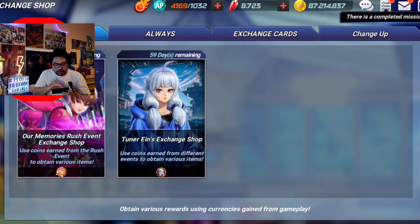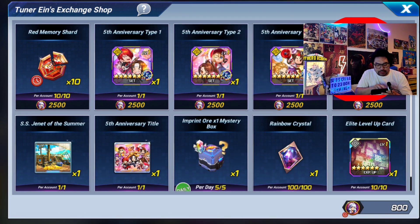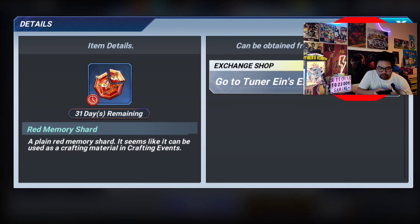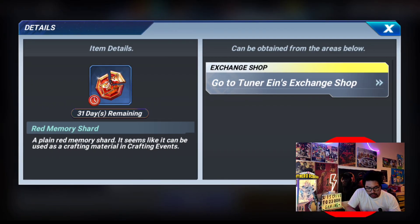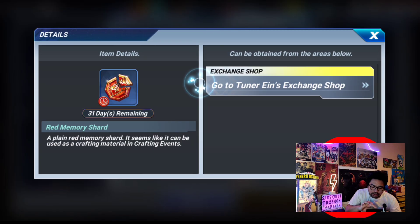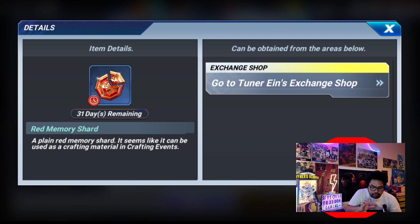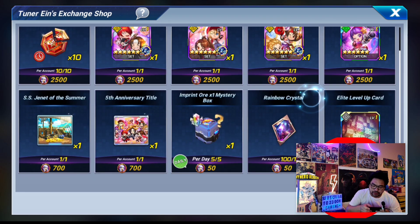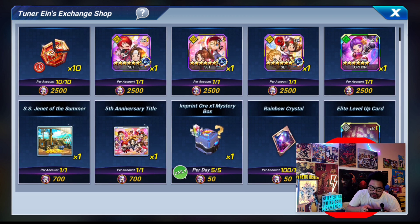Once you go to the exchange shop and have accumulated enough coins, you can exchange them — you've guessed it — for EX memory shards. The EX memory shard counts as 10, so hopefully we get this one. And finally, once we get enough, we get a red EX memory — so that's a free EX memory for us.